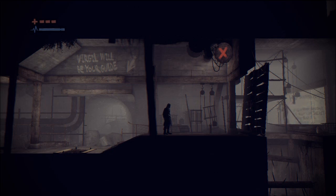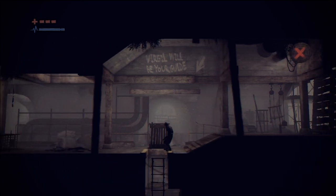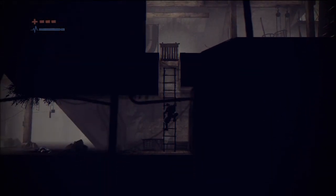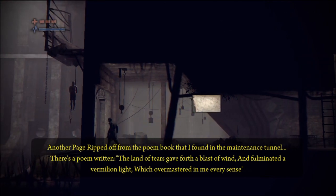Signal the Ratman, he'll open the trapdoor, before grabbing the slingshot, and you're all done here.